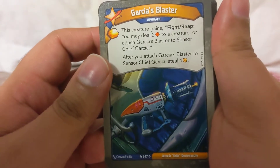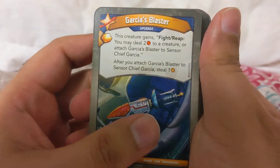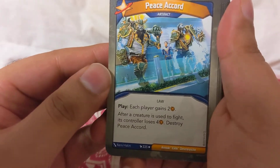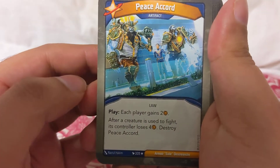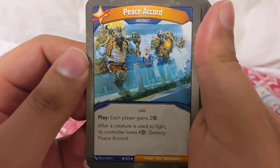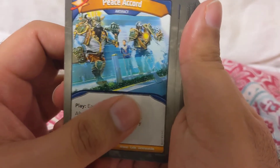Starting with Garcia's Blaster — which is interesting, you wouldn't expect that to be on Garcia. Piece of Code: each play against two after a fight — after a creature is used to fight, the control loses a card and destroy Piece of Code. So you're gonna be smart about this. If you've got fewer creatures and you're getting them out, this might be good. When you've got a lot of creatures it might also be good if you just want to reap with them and let your opponent do the fighting.